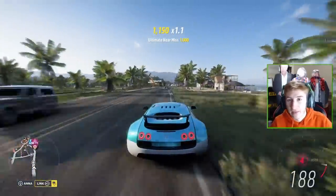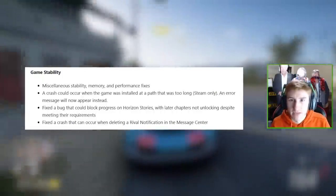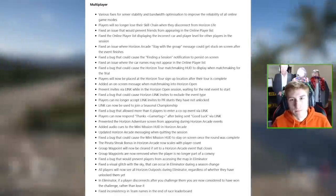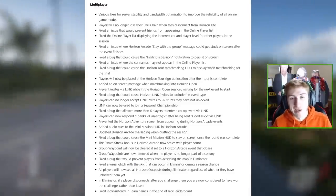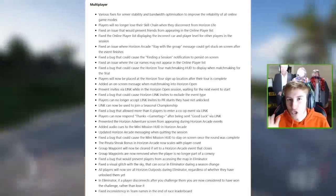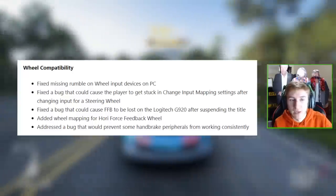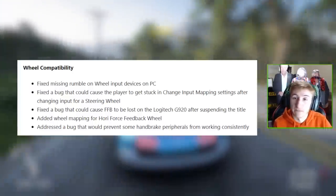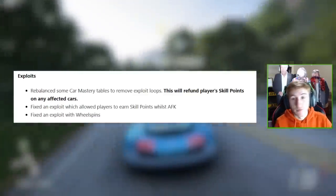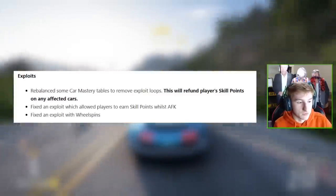Let's quickly go through everything fixed and added in Update 4 from the patch notes. Game stability has been improved — just the general stability and crash frequency has been revamped, which is good. Multiplayer has had a lot fixed, which is always good to see. Wheel compatibility issues have also been revamped — if you're having wheel issues, read the patch notes as they may now be fixed. On exploits, they've rebalanced some car mastery tables to remove exploit loops and refunded the skill points.